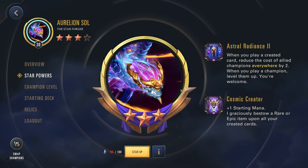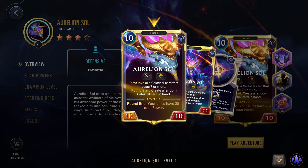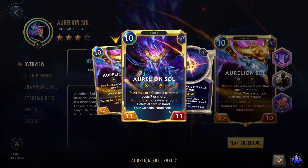Let's take a look at Aurelion Sol himself. He's a 10-cost 10/10 with Spell Shield and Fury because he's a dragon. On play, invoke a celestial card that costs 7 or more — generating a random selection of 3 that you can pick from. And then round start, create a random celestial in hand. His level up condition doesn't really matter too much because as long as you have his first star power, Aurelion Sol and all other champions will immediately level up. If you don't have that, round end your allies have 20 or more total power. Once he levels up he goes to an 11/11, and now all of your celestial cards cost nothing. So you can play Aurelion Sol and then have even more massive cost reduction while he still invokes on play and creates a random celestial at round start.